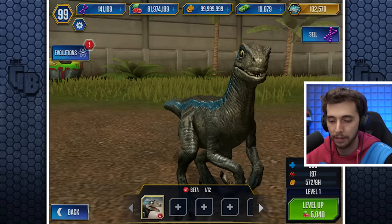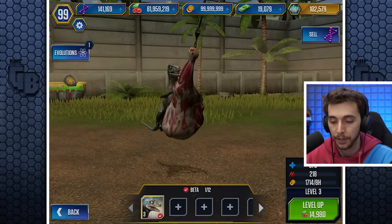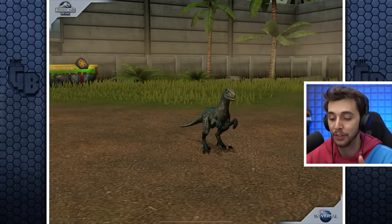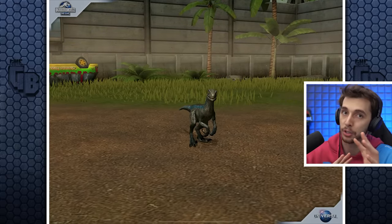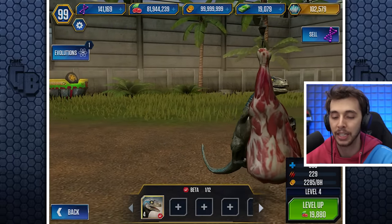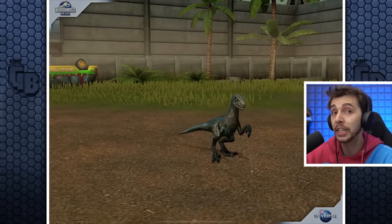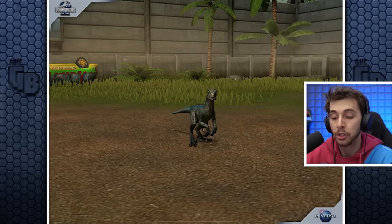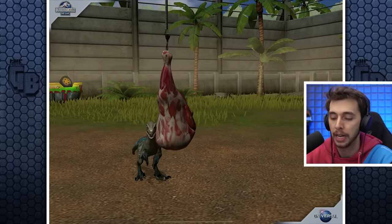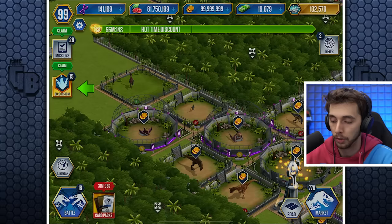Put that right next to the Therizinosaurus. And now we have... we can get really close to Beta. How does it eat? Oh, so it does eat differently. What they've done is they've taken the eating animation from Jurassic World Alive and put it into Jurassic World The Game. It has a tiny little turkey that swings, which is very interesting. But it makes it one of the only carnivores in the game to not eat from the feeder. We can get that to level 10 - 508 health and 295 attack. Not bad.